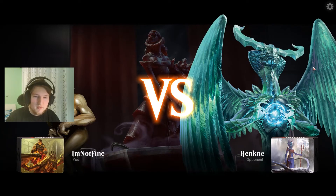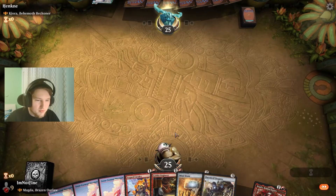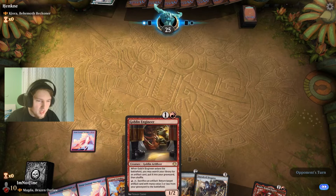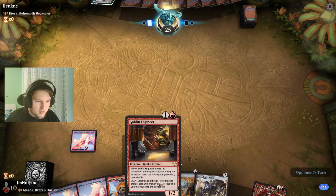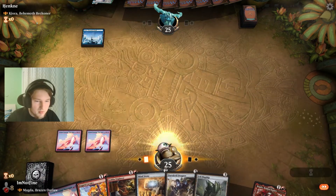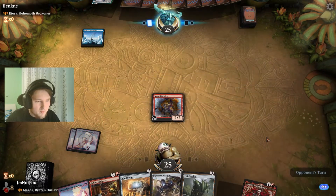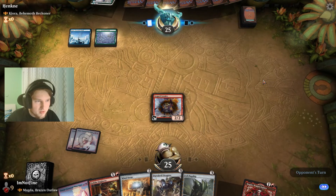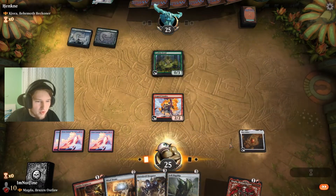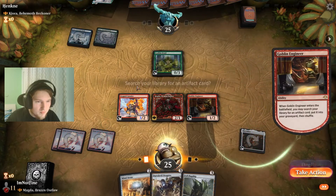We are ready to play against Kiora. Goblin Engineer is sweet tech, because it can fetch us a vehicle or a rock, which is basically what we want. I'm going to resolve the X-Scout Cavalry here, and then we can swing it with Magda as well. I presume they play a dog — oh yeah, it's a zero-power dog. That's filthy. I want to get a Dwarf — Universal Automaton.